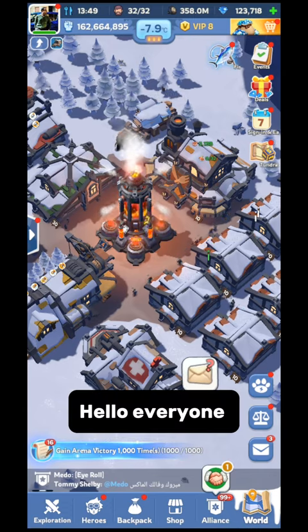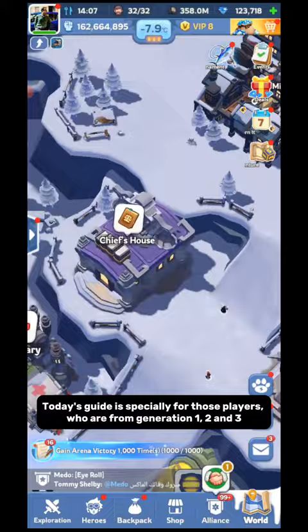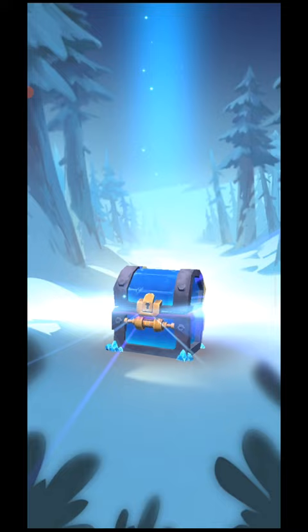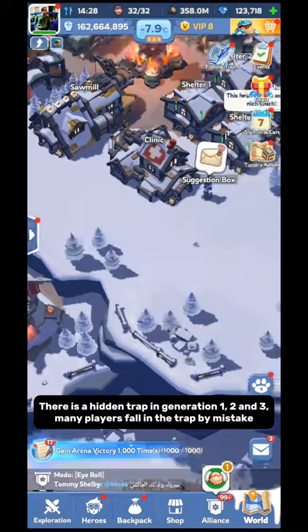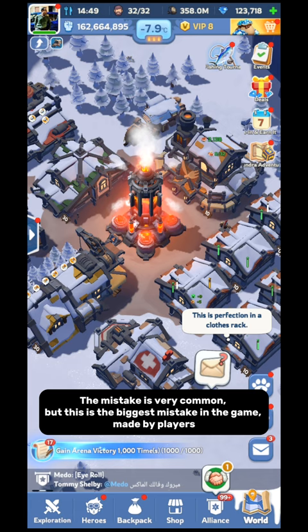Hello everyone, welcome to a new video of Whiteout Survival. I am back with a new guide video. This video will be very important. Today's guide is specially for those players who are from Generation 1, 2 and 3. There is a hidden trap in Generation 1, 2 and 3. Many players fall into the trap by mistake. I am here to save you from the trap, and if you are already in the trap, I will tell you the way to get out. This mistake is very common, but it is the biggest mistake in the game made by players.